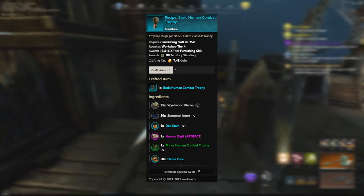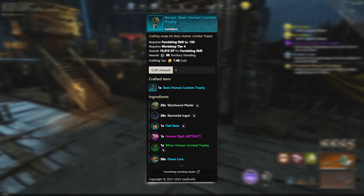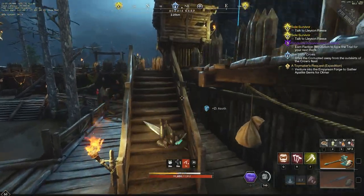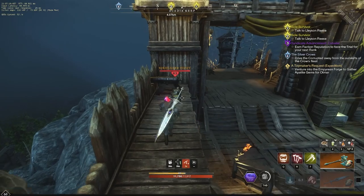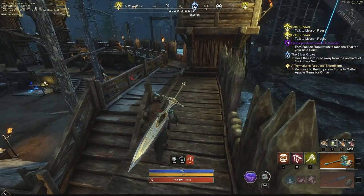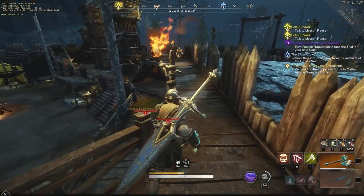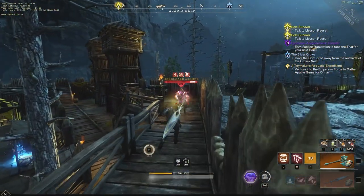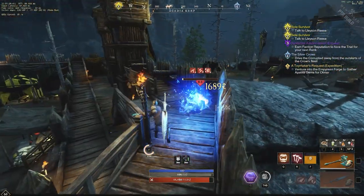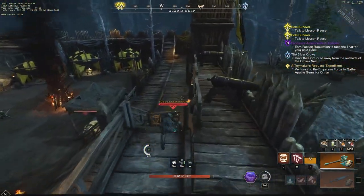The human digit artifact ingredient can also be farmed alongside your flame cores from any of those locations we previously talked about. The Varangians will drop this artifact as well. Keep in mind that the artifact ingredient must be inside of your bag whenever you go to the crafting station to craft this item. If you don't have the artifact ingredient, it's not going to pop up in the crafting station, so you won't have the option to craft the basic combat trophy — you will only see the minor version listed.